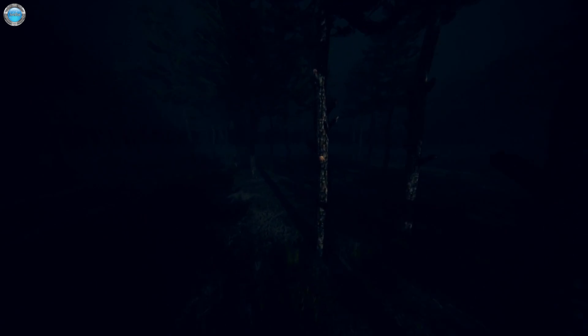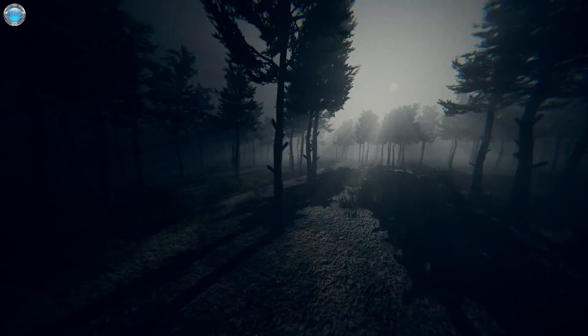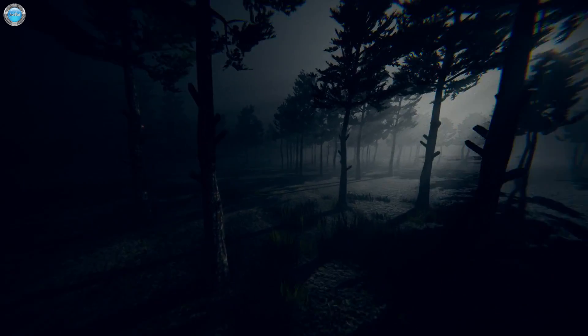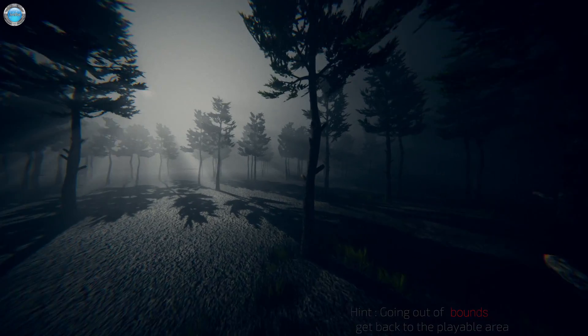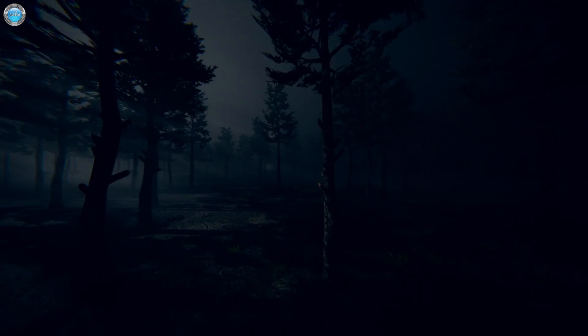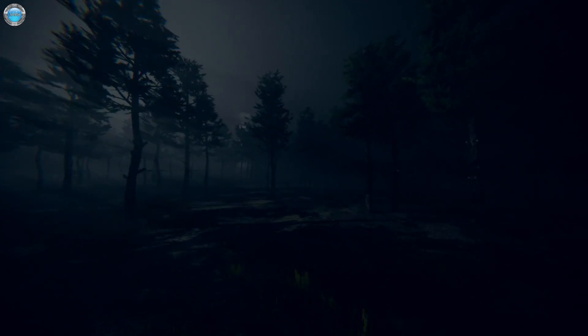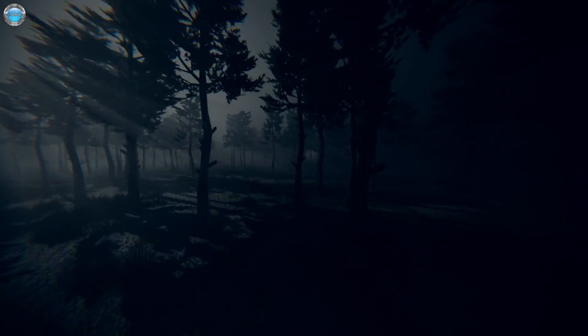Let's hold the light over here. Yeah, I don't think this is the way. I gotta go back and explore the other tower maybe. Going out of bounds — got it. Turn back, they said. I'm sprinting back. Why is there even a sprint button? There is no stamina, so I just sprint all the time.